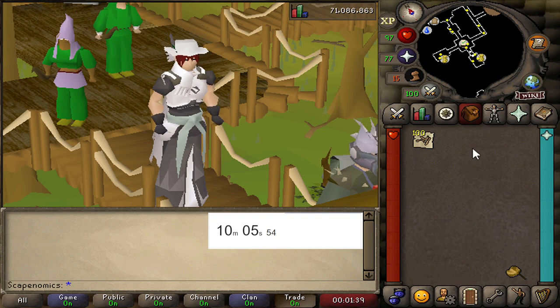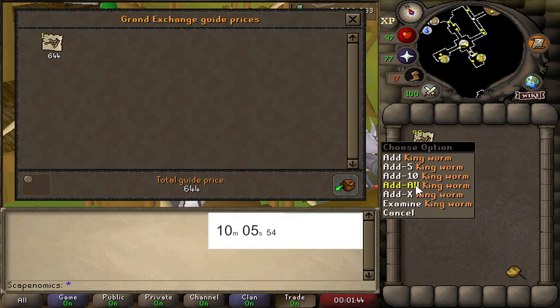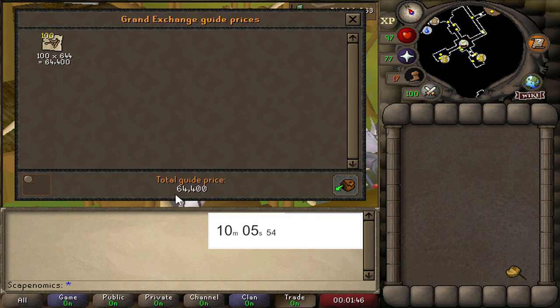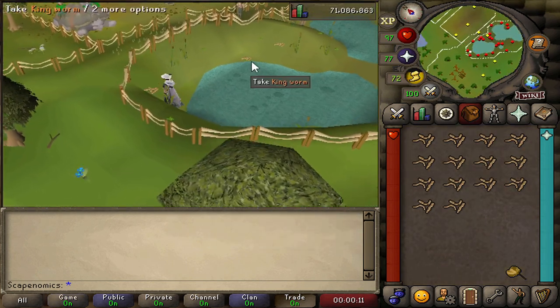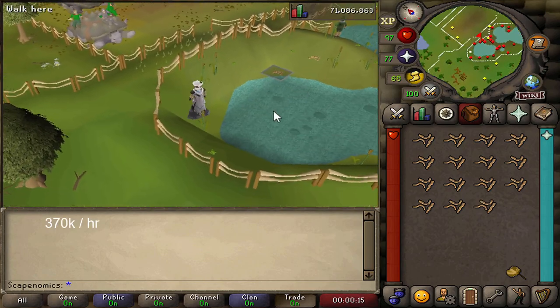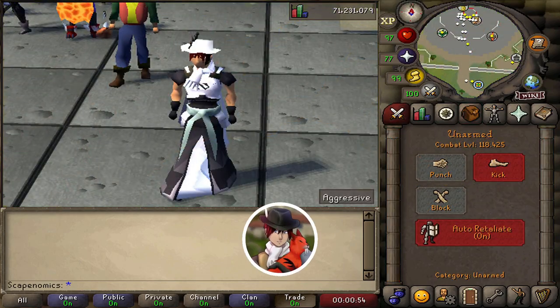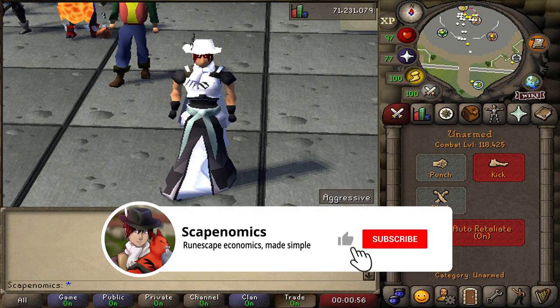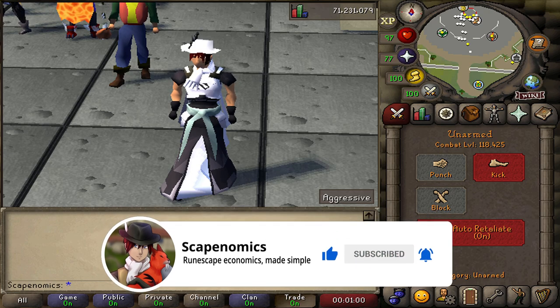I collected kingworms for 10 minutes and ended up with 100 kingworms, which currently will sell for about 64k. I thought the kingworms would sell for 790gp each, but they ended up selling for 619gp each, meaning this moneymaker currently makes about 370k per hour. Really good for a no requirements moneymaker. This is not the best moneymaker in this video, so let's hop over to the next method.